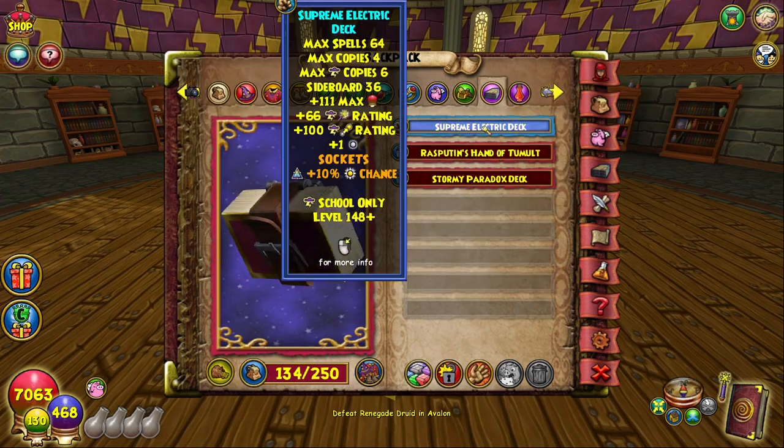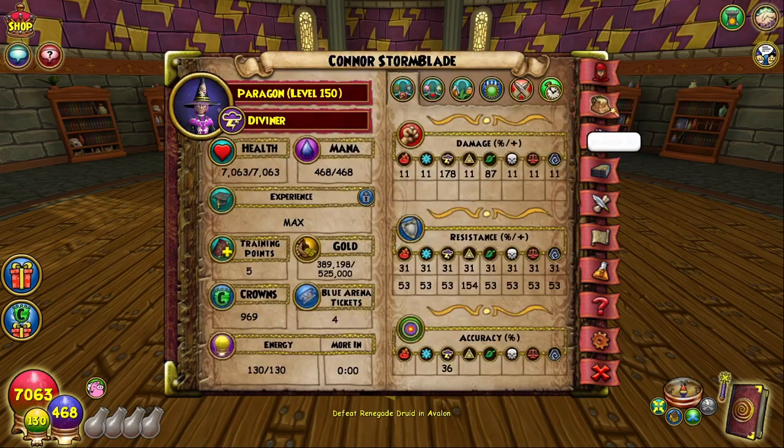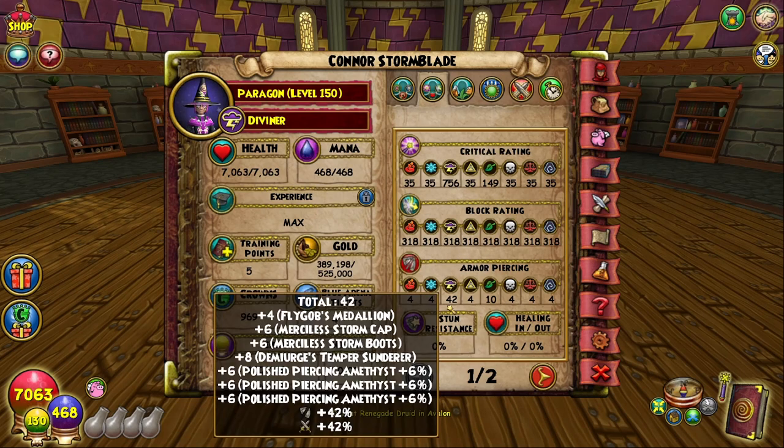I'm just rocking all damage for now. I do have the Chompy Bronto mount, and I discovered that the new decks better than the crafted Demiurge version are actually the Supreme Decks — I didn't even realize. They give more health and critical, and they also give pip conversion. I went ahead and socketed a pip jewel on this, and these are the stats I ended up with: 178 damage, 31 resist, 36 accuracy, 7K health, 756 crit, 318 block.